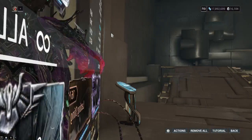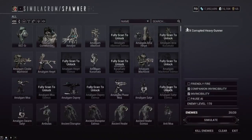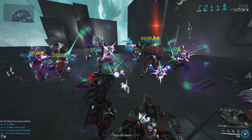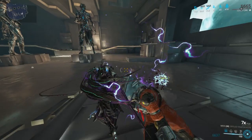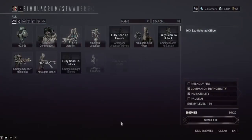Now let's quickly show the toxin build against some Corpus. We're also throwing on a riven — I'm lending this riven from somebody, thank you for letting me borrow it. It's got critical damage, melee damage, plus range, and minus puncture. Another nice thing about the Mios compared to the Listera and the Jat Kusar is that it actually has the strongest riven disposition, so behind the scenes you'll get higher stats on a Mios riven compared to a Studdulisera or Jat Kusar riven.